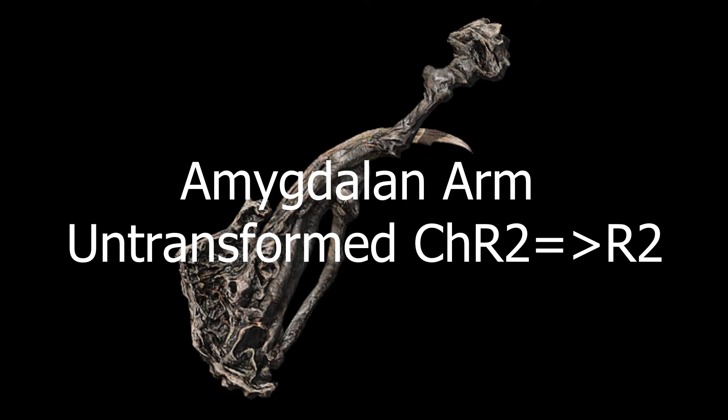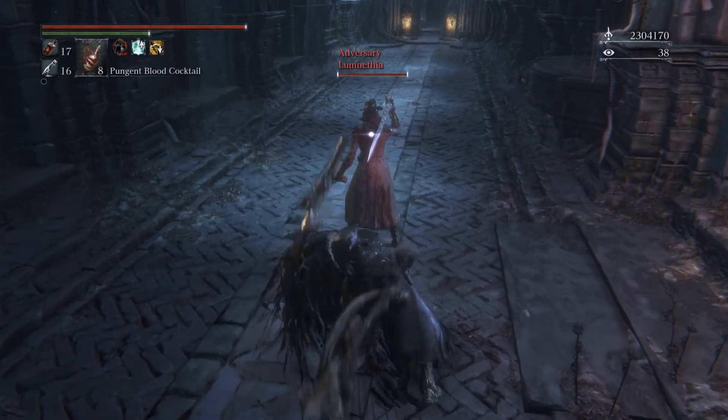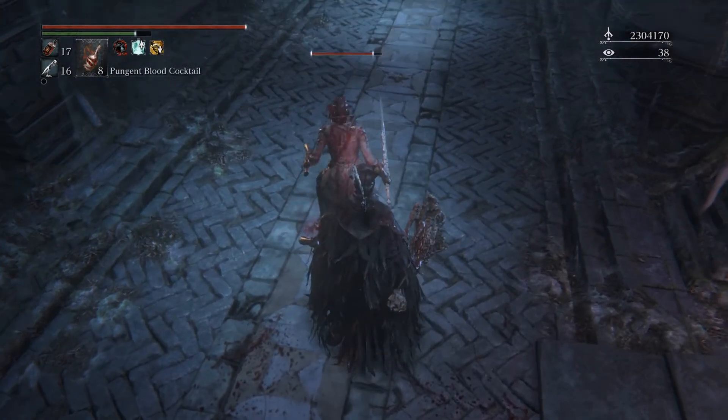The Amygdalan Arm as well: in the untransformed mode, it triggers the double backstab into visceral, as you can see here.